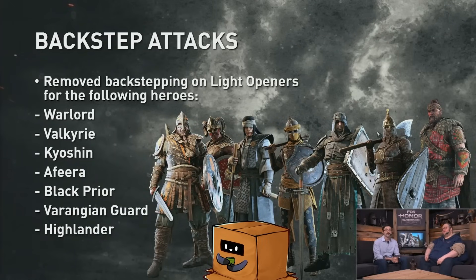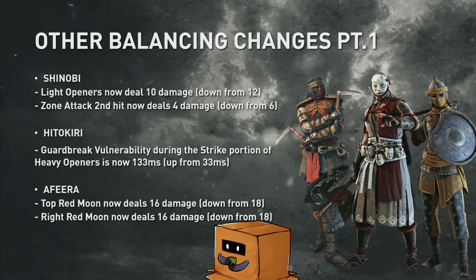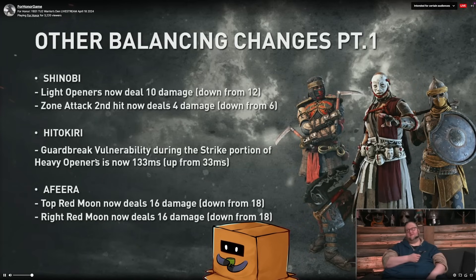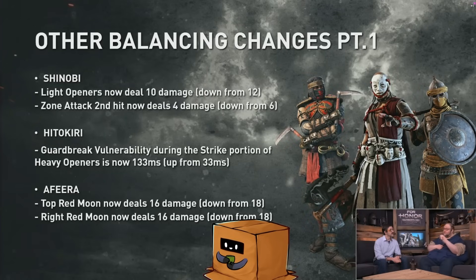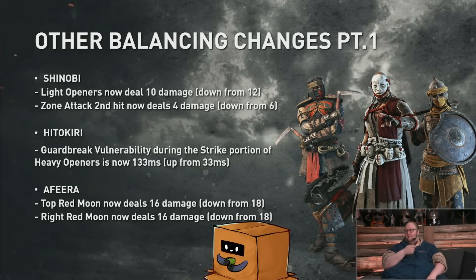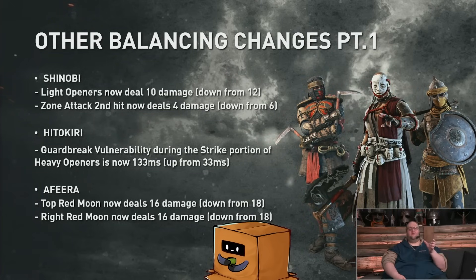Orochi and Shinobi are very powerful because they have good dodge attack recovery. There are nerfs to some of the overperforming heroes as a first step. They are nerfing damage values for Shinobi and Aphira. Her Red Moon bash — every time you get a heavy parry, you used to get 18 guaranteed damage with the undodgeable or unblockable. They're nerfing it to 16, bringing it in line with the rest of the cast. Shinobi's damage values are decreased by 2 for every attack. This is just the first step and they will be doing more.